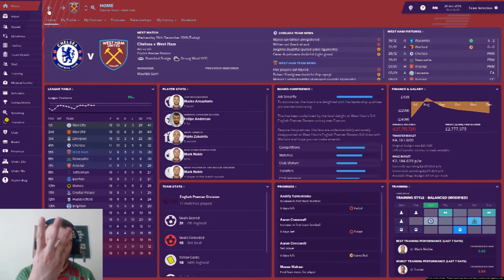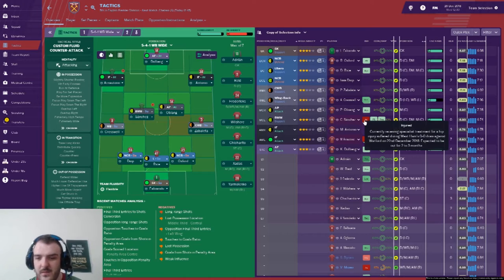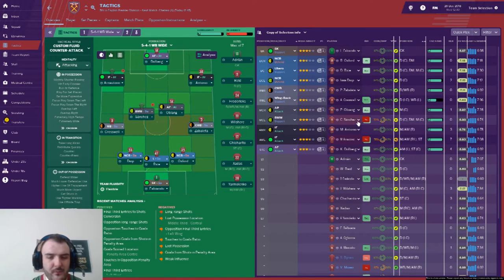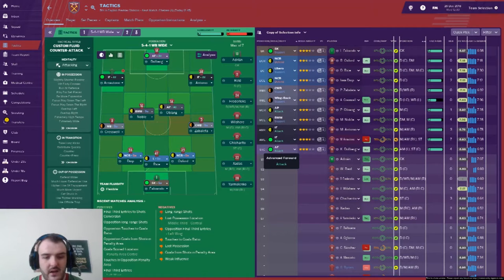That leads us to today against Chelsea, fourth versus fifth. If we win we go above Chelsea, so finishing Boxing Day in the Champions League places would be quite incredible. Looking at the tactics, we have a couple of injuries - Carlos Sanchez is out for two to three months but he's not first choice anyway, so Mark Noble comes back in.